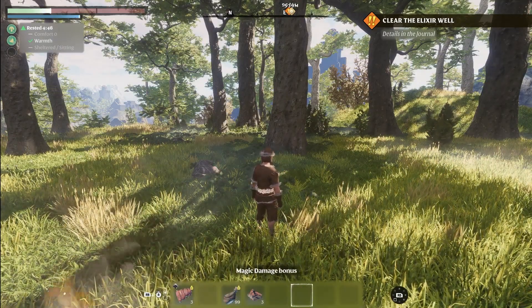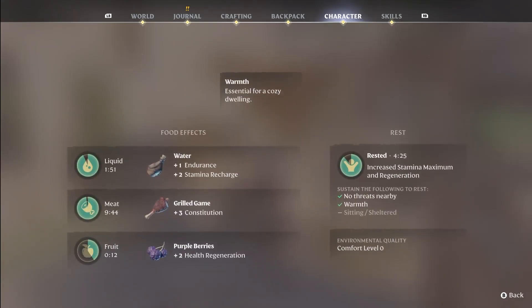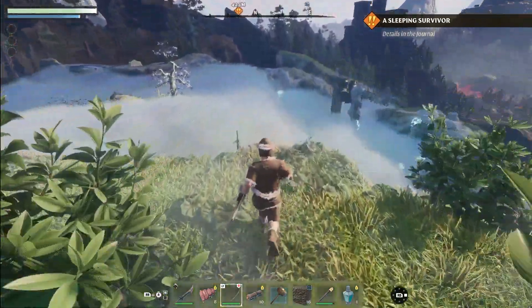Now, the perks: check your status tab in the character menu to see what effects different types of food have on you. You can also see if you are well rested or if there are any negative effects, such as being cold or poisoned.